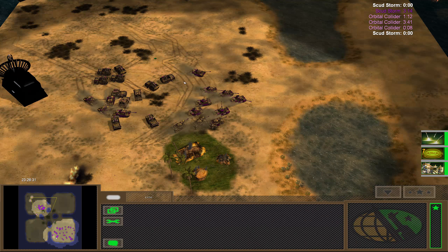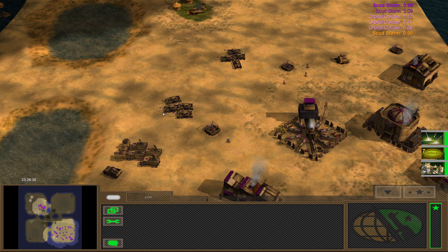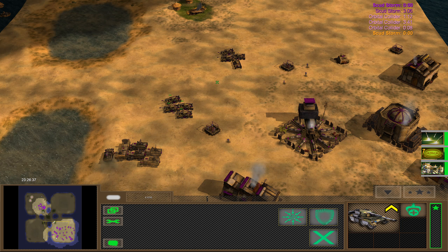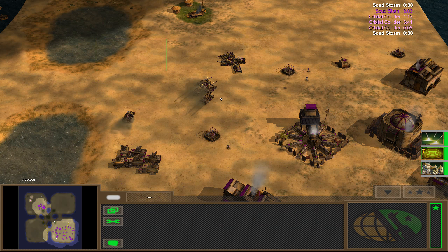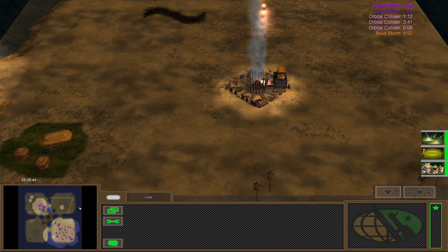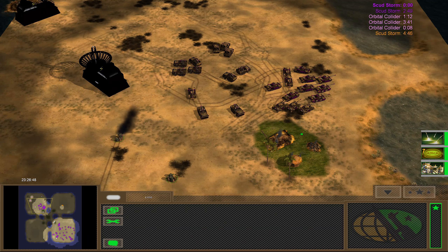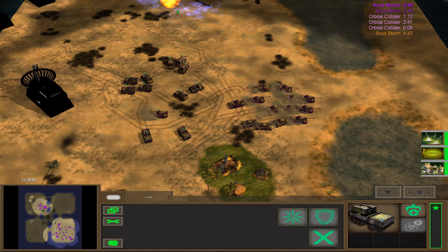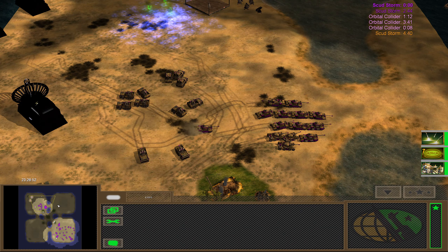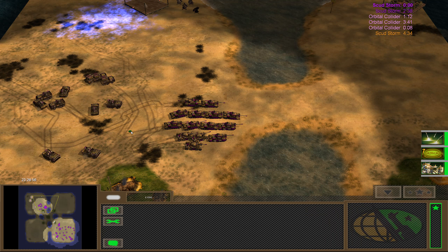These guys are essentially crippled now. Now on for Stealth General. The thing with Stealth General is that — well, he's stealth. Stealth General is actually kind of weak with regard to firepower. That might not even go against me. Let's move — yeah. That was a waste — very much a waste. It also means that next time the Scudstorm is ready, it's going to be mine.